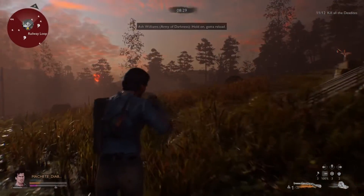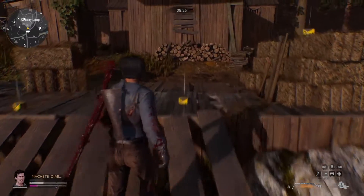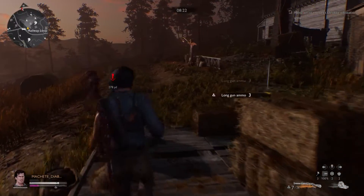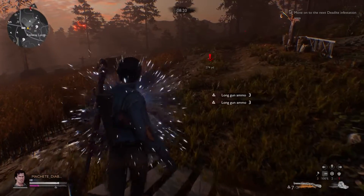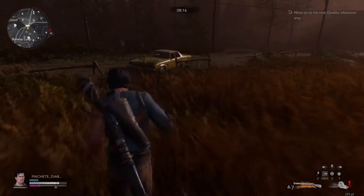Once you take them out, make sure you reload and pick up the ammo. Use your soda and your amulet. Don't bother going into any houses or extra areas — you're not going to find any items other than what's given to you right in front of you.